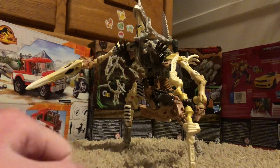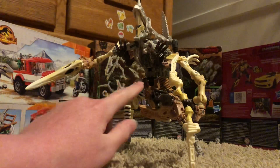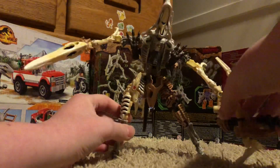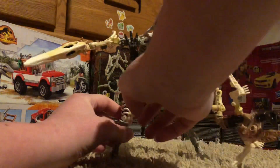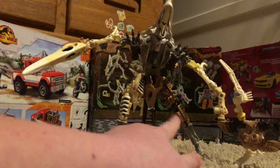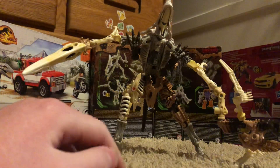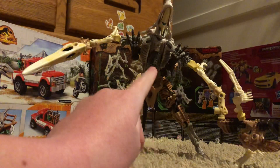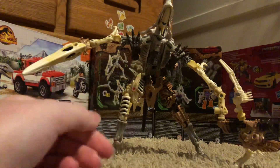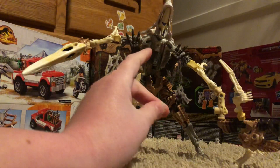I used Paleo Trex's other arm — the shoulder right there — and then Wing Finger's leg piece and his foot piece. For the legs, I used Wing Finger's whole top piece and his head is right there, connected to Paleo Trex's dino head piece right here, and then Paleo Trex's leg thighs, and then Ractonite's both of his feet or legs.